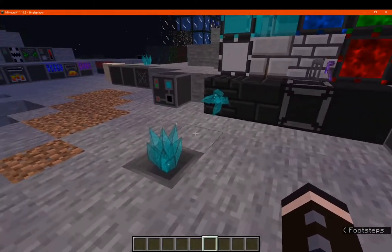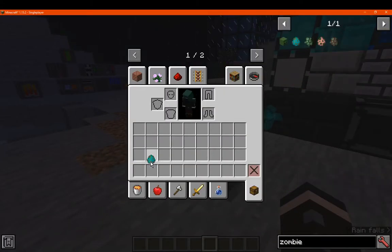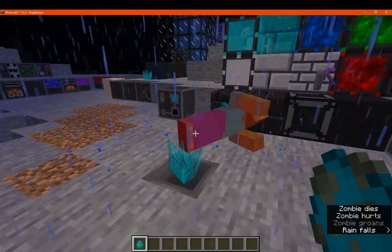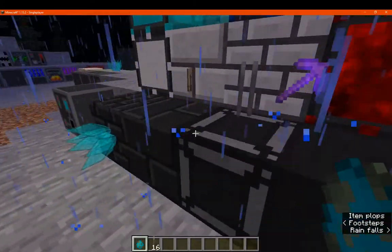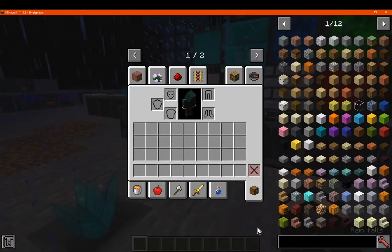Each crystal deals its own damage — a zombie will take about four hits worth of damage from them. Crystals can be flushed or placed on the side. Moving back to the decoration content, those are the core mechanics of the crystals.